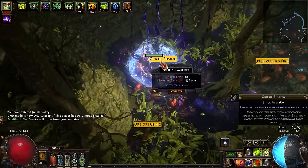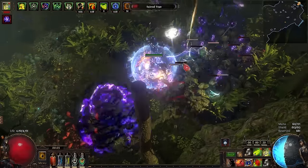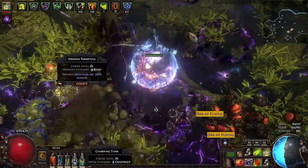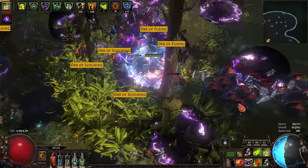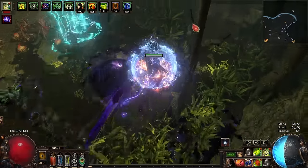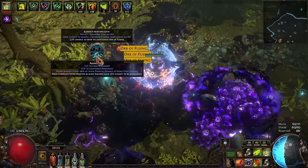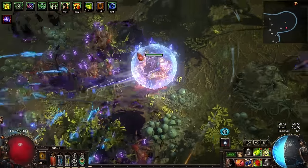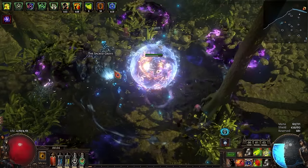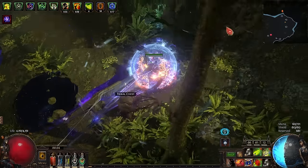Now we're just going to sprint through this map and clear everything out nice and quick. There are so many fusings to pick up — I don't want to do that on the video. Clearing takes about a minute, maybe minute and a half, maybe two if I stop for all the orbs of fusing. It's really not that bad — the regular map monsters go down without too much of a fight. Anytime we get a shrine, quant or rarity is the preferred option. We found the Harvest — we want to make a mental note of where it is and continue clearing the map looking for shrines, since that's our main emphasis.